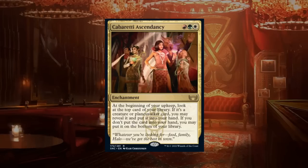Cabaretti Ascendancy is a three-mana rare enchantment: at the beginning of your upkeep, look at the top card of your library and if it's a creature or planeswalker you may reveal it and put it into your hand; otherwise put it on the bottom of your library. In the late game, hitting extra lands can at least be bottomed, and in a Cabaretti deck with many creatures this should provide a lot of card advantage over a long grindy game. Ascendancy gets a B.